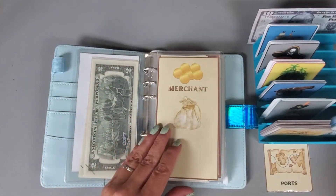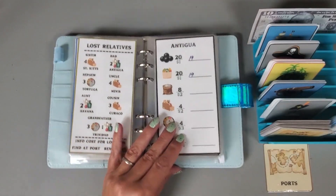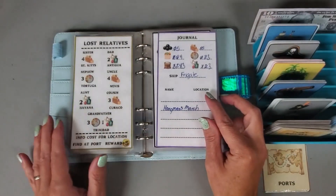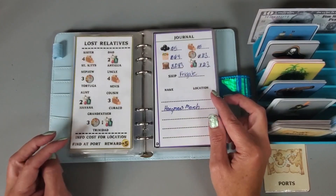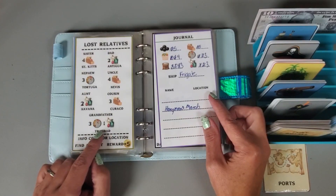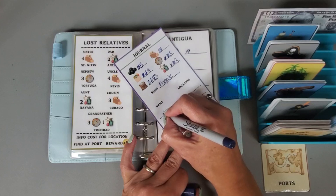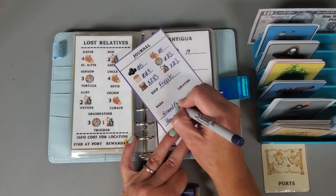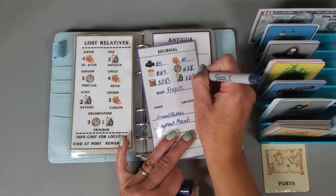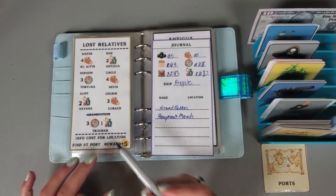We get to do a lost relative! Let's see if we have enough items to buy the information for a lost relative. We could buy the information for the grandfather - let's buy that. It costs three spice and one specialty item, so that puts us down to two specialty items. We've crossed that one out, and the only way we can find them is if we end up going to Trinidad.